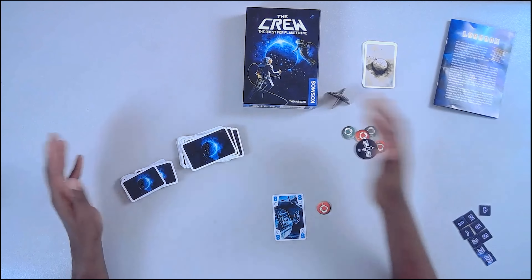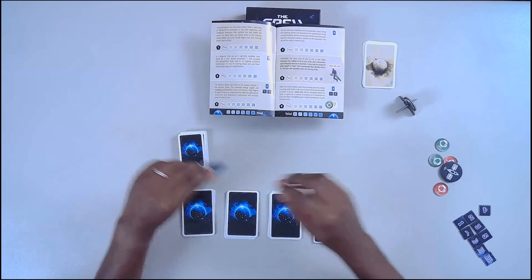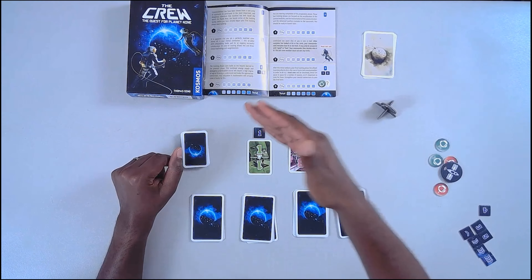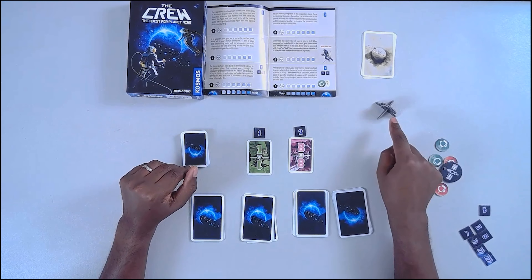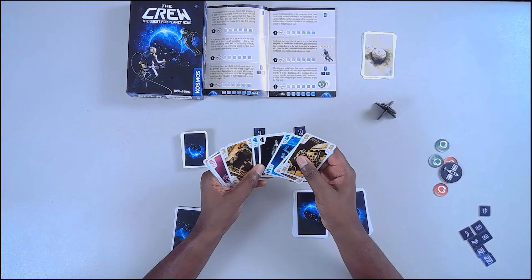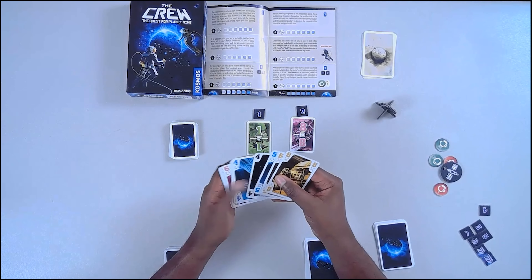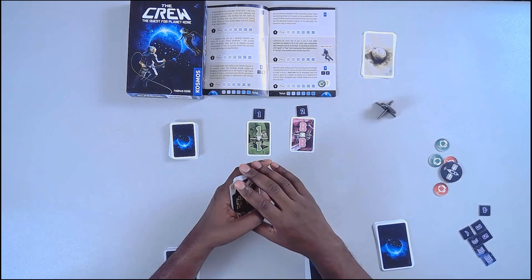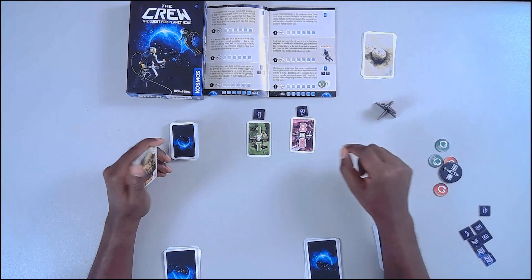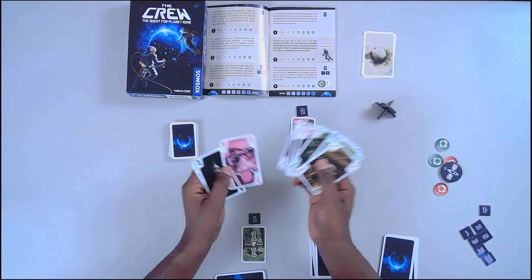Let me show you what a couple of missions might look like. Say we're going to do mission three — it has two cards: a green one and a pink eight. These missions have to happen first and second, in that order. Whoever has the four rocket card is the commander, so it's player two. The commander would look at their hand and typically pick a mission first, then missions are taken by players in clockwise order.